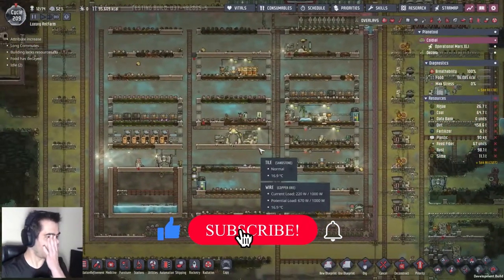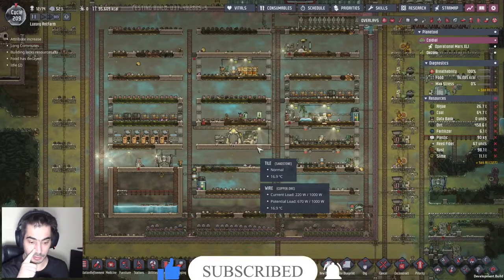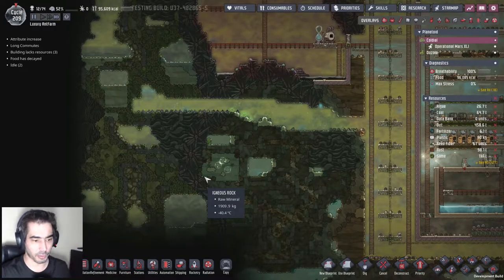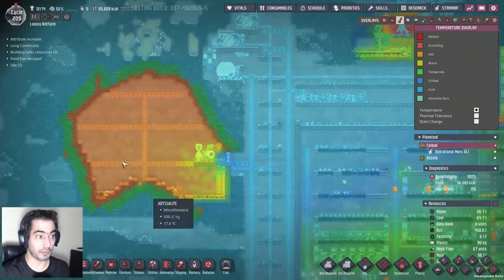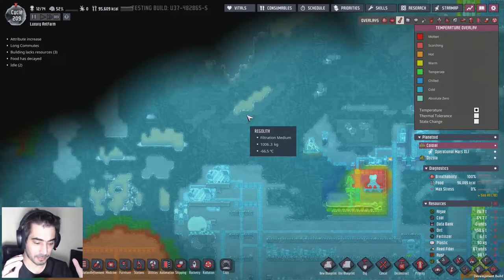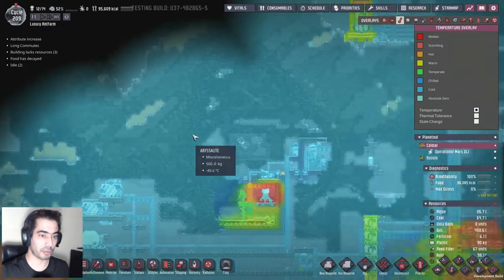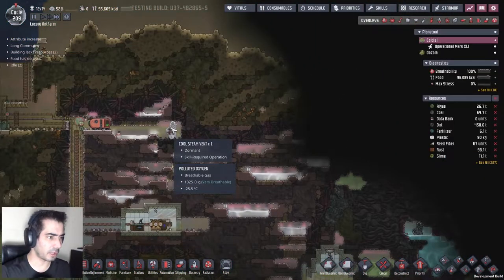Now at the same time I'm also going to do some exploring or at least digging out of things. By not digging out everything, I'll keep the frozen things, because solids spread coldness for a lot longer. So if I start digging out everything, the coldness will eventually disappear. If I let it be, the coldness will stay for a lot longer. You are a cool steam vent - you're dormant, you are over-pressured, and you are idle.